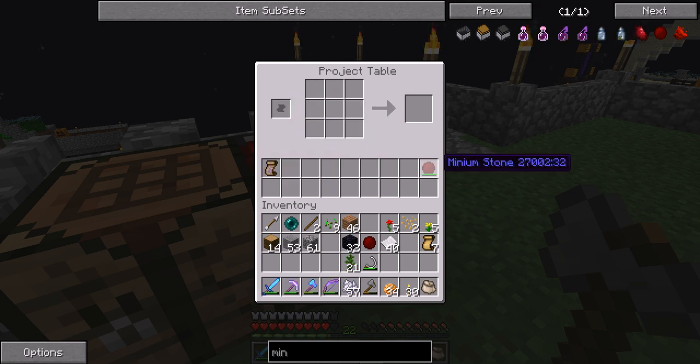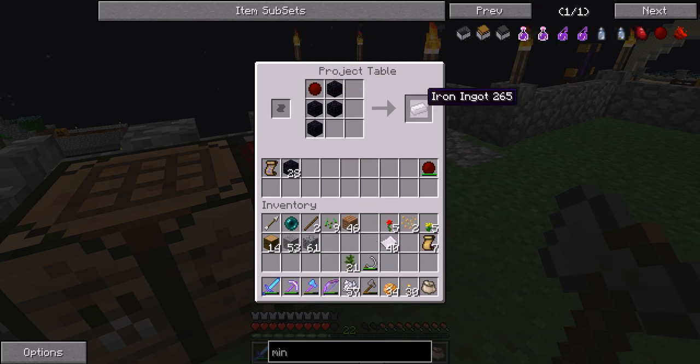Now you notice it uses that minion stone, so we always have that minion stone. Now for iron - we take 4 obsidian and place our minion stone there and you get iron. Place a new plan and save it. Remove the minion stone and get 8 iron ingots. Perfect.